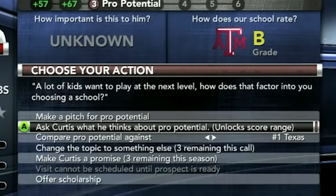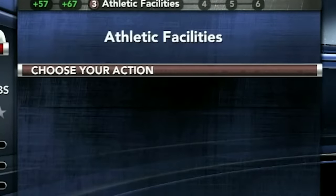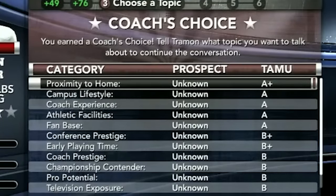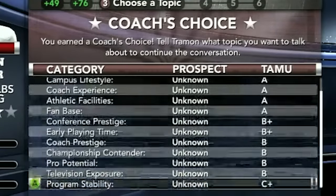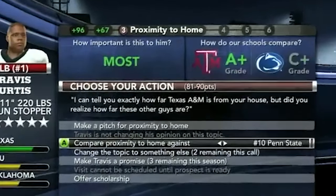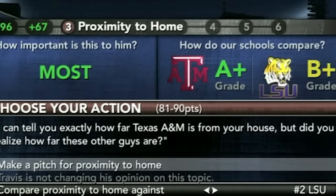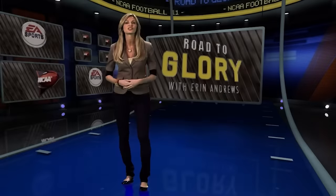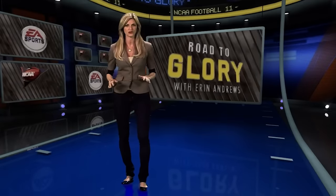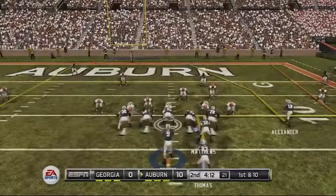Within Dynasty mode, which is very similar to NCAA 10's, there was a new recruiting process. You get 10 hours a week to spend talking to prospects, giving you the freedom to budget your time on individual players exactly how you'd want to. You can even promise players playing time or promise team success to help negotiate. Instead of recruiting feeling tedious like in previous titles, it was actually fun and rewarding in 11. Road to Glory was also about the same as it was in NCAA 10, which was a major criticism at the time, but it's still a great career mode overall.